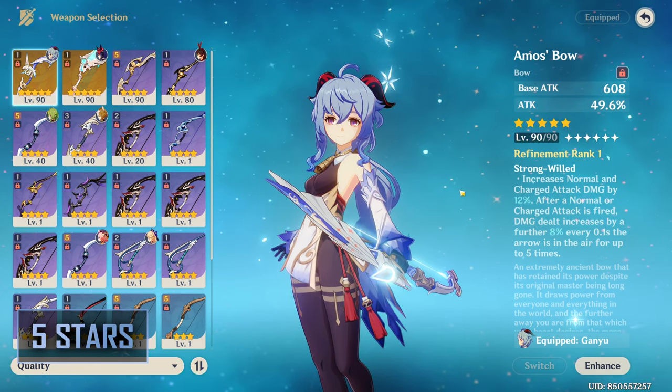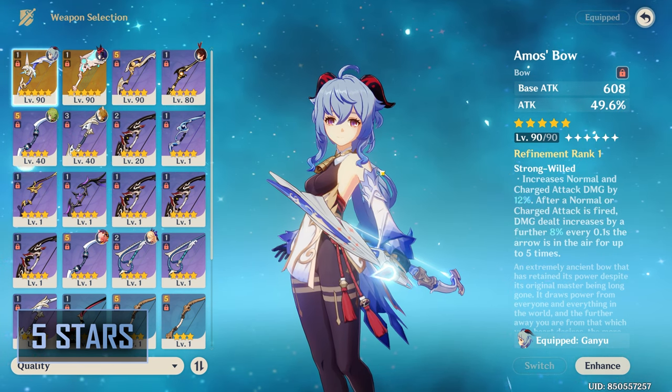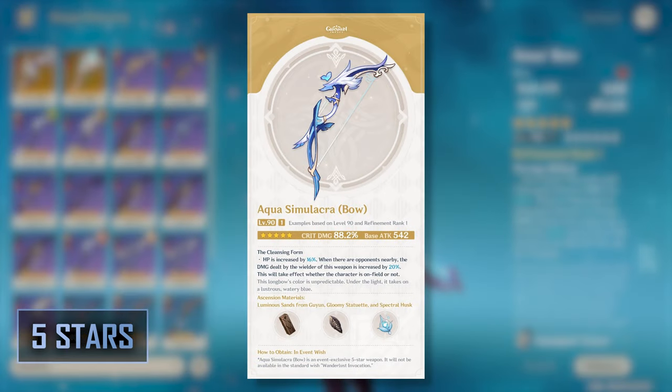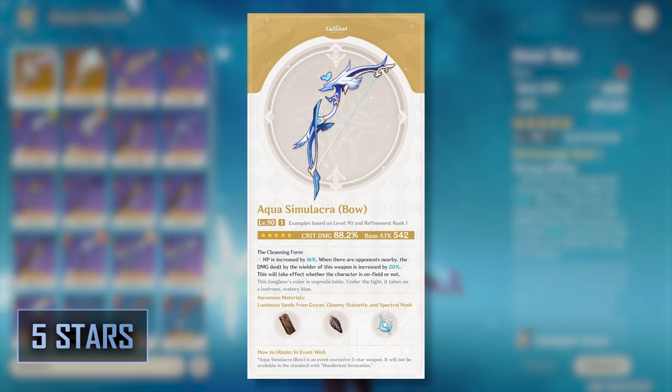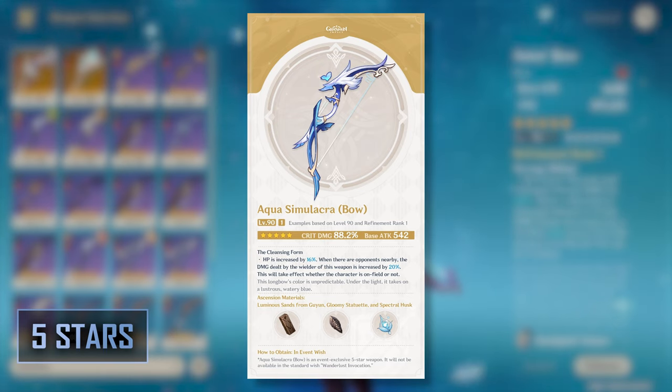Keep in mind that the Amos Bow is a standard banner weapon, so I generally do not recommend pulling for it while it's on the limited banner — especially this current one where it is paired with the Everlasting Moon Glow. Aqua Simulacra is Ganyu's next best option. It offers an outrageous amount of crit damage and gives bonus damage when enemies are close by. Depending on the team comp, playstyle, and build, this can outperform Amos Bow in certain situations. However, it has low base attack, which can be supplemented by attack buffers like Bennett. I also do not recommend using this weapon on Ganyu if you have Yelan, as it will make a bigger impact on her instead.